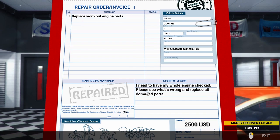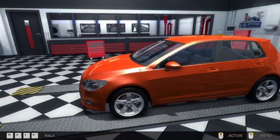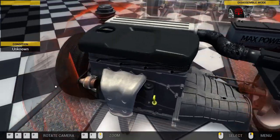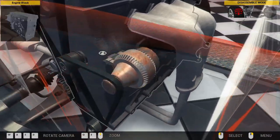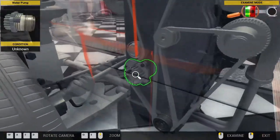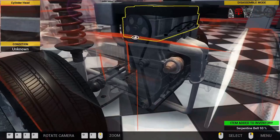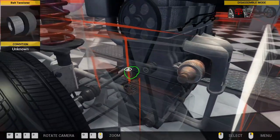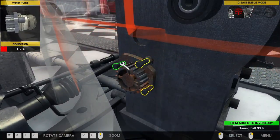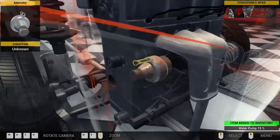Replace worn out engine parts. I need to have my whole engine checked - please see what's wrong and replace all damaged parts. Looks like the alternator. What about the serpentine or timing belt? Their timing belt seems to be fine. Water pump looks a little... yeah, water pump. So we'll get all that off. We need to take the tensioner off.